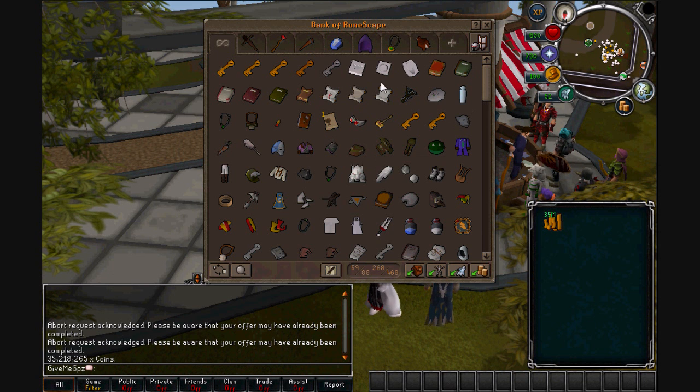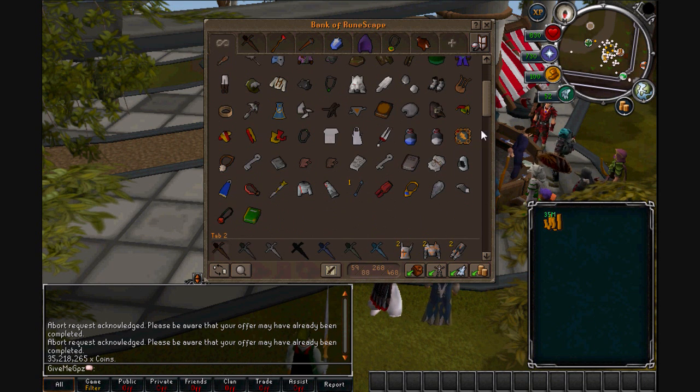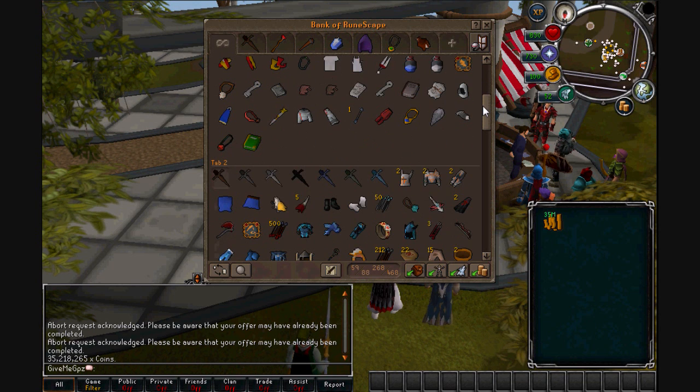Now if we look, first tab as usual, just a bunch of random stuff. I put the Guthix Book of Balance in there now — I did fill it with pages and then got the illuminated version.